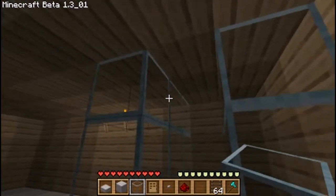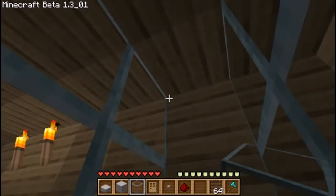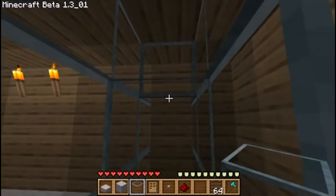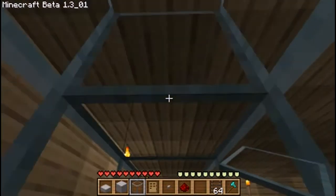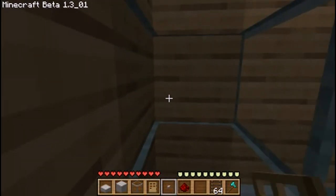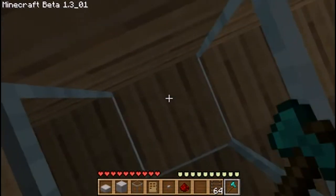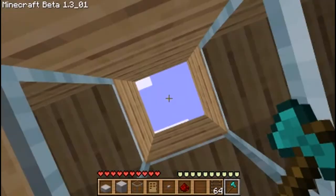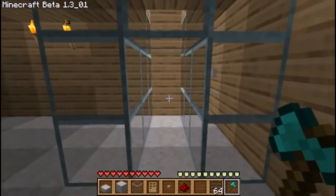Once you do that, just build one right there and one right there. We're going to dig that one out, put the button right there, and then look straight up and dig a hole up — that's where the water is going to come from. And yes, this is a working shower — I forgot to tell you.